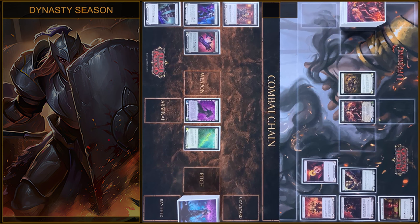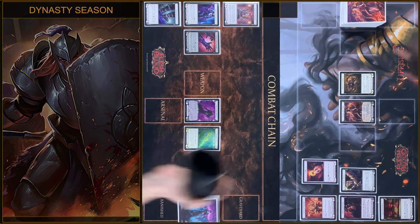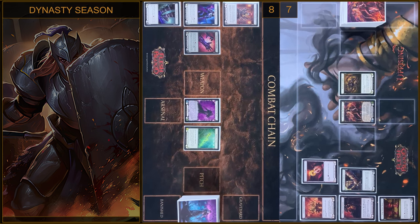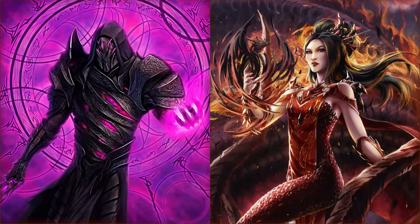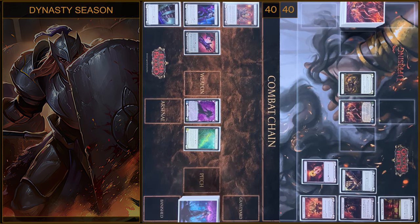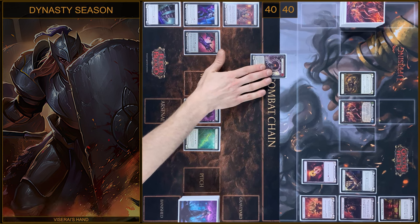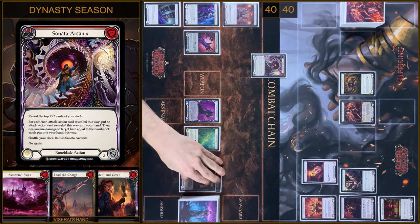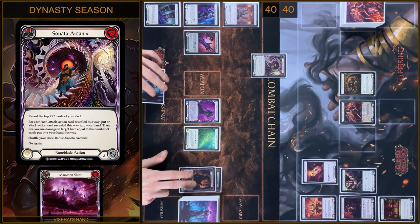Alright guys, we're ready to roll, let's do it! I will go first. I will start this game with Sonata Arcanics — I'm gonna pay 4 and reveal 5 cards.